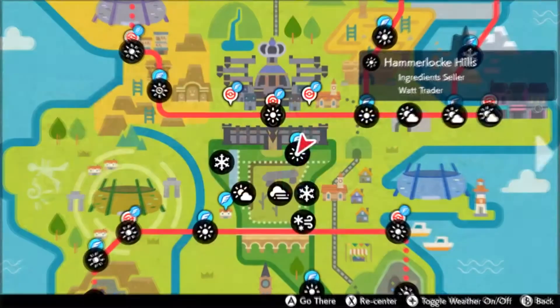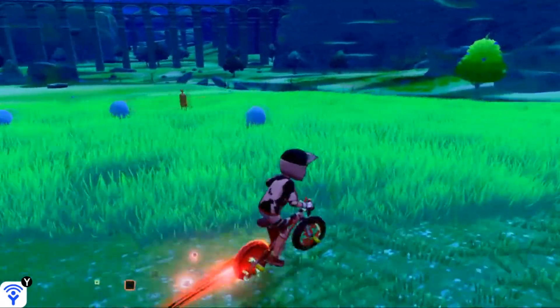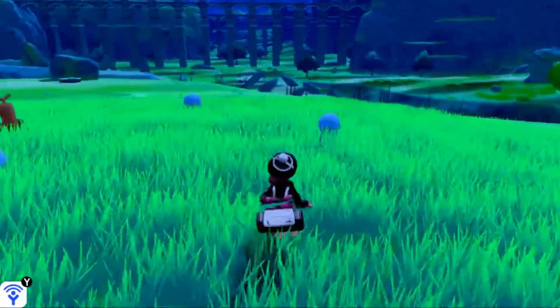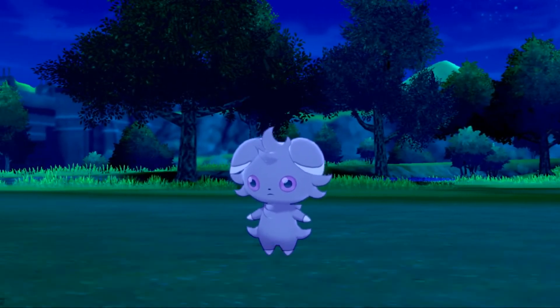Go back to Sword and Shield and again we're starting off by flying to Hammerlocke Hills. Just outside the entrance of Hammerlocke, you can go to any one of these grass patches. You're looking for a random encounter — those are the little exclamation points that pop out of the grass like that. You have a nice 40% chance of finding an Espeon in this patch of grass if the weather is clear.